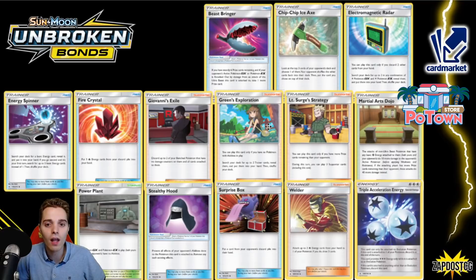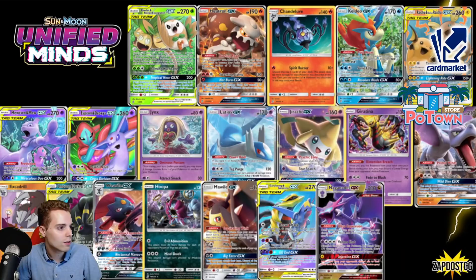Green's — I had a lot of success with Green's Blacephalon. If you check out Limitless results, this was my deck to go to until the first-turn supporter rule struck and we weren't able to play Green's on our first turn. And Electromagnetic Radar for the Ditto — but Ditto is also leaving. So that's that.